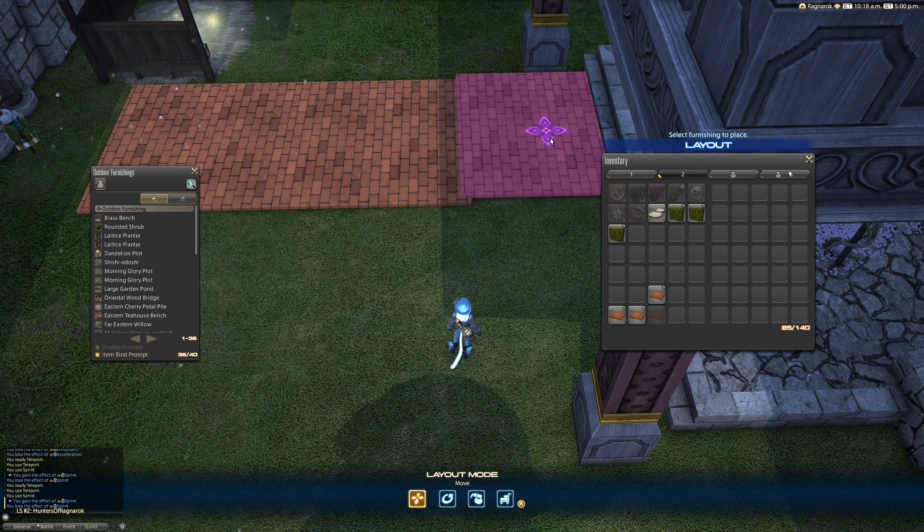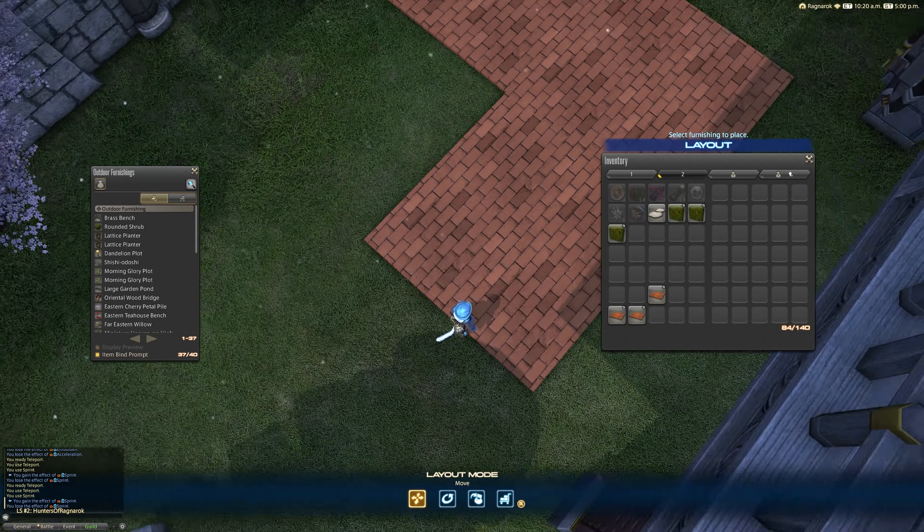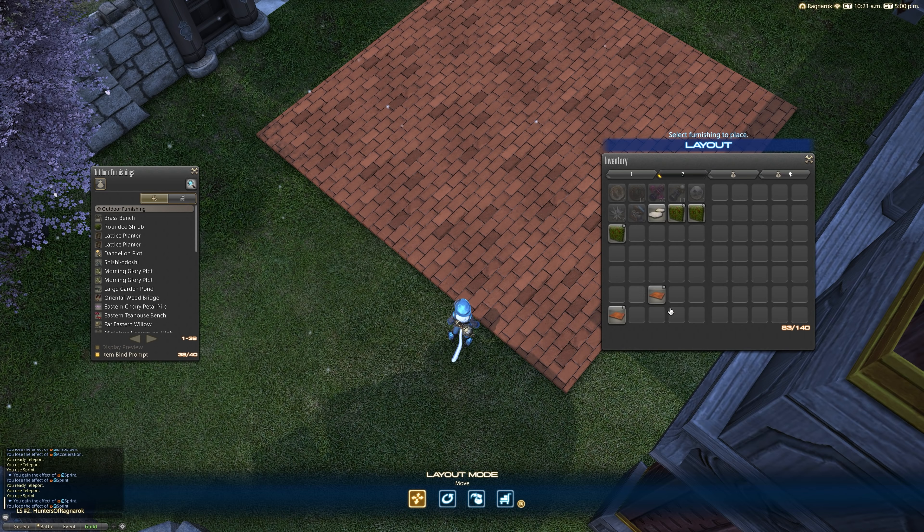Mortar is made with limestone, lime sand and distilled water. And we also have volcanic tuff. All fairly simple to get a hold of — not too difficult.